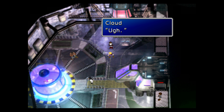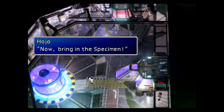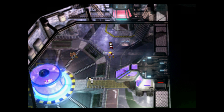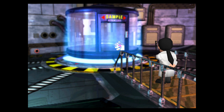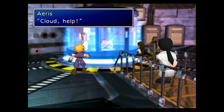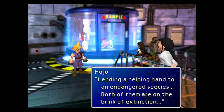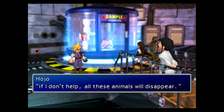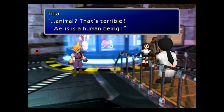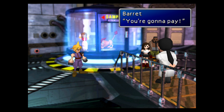I'm sure that's going to be a real incentive for Cloud and his party not to blow Hojo to smithereens. Just as I thought — extremely sinister. I dread to think what Hojo's plan is with Aeris here, but let's not wait to find out. This guy is sick! Or as Aeris might say in a bad translation, this guy is sick!